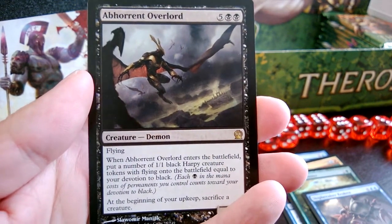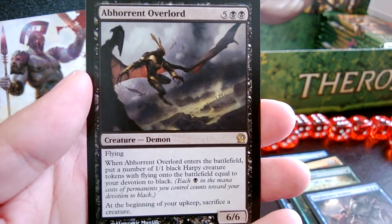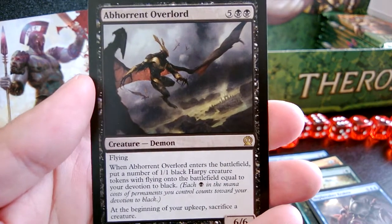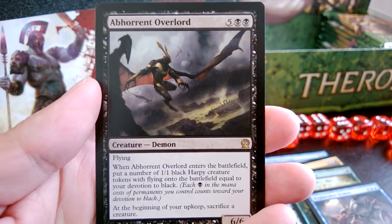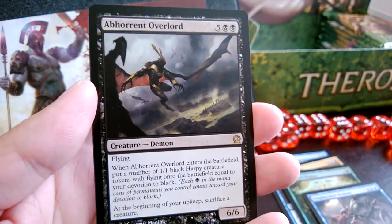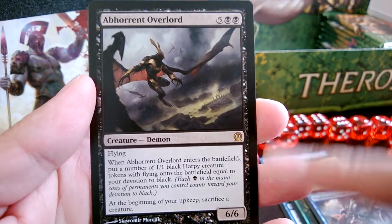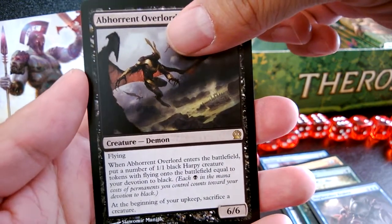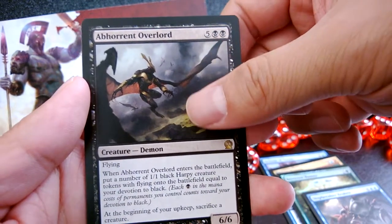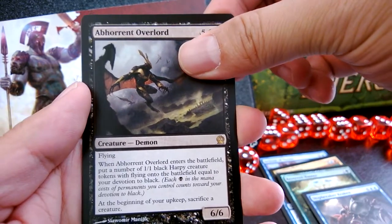Flying, and when he enters the battlefield you get 1/1 black Harpy creatures with flying equal to your devotion to black. So in pure black with a good board, this is nasty — and it's a 6/6 on its own. You do have to sacrifice a creature each upkeep, so one of the harpies will die. But he comes into play with at least two harpies because he gives two devotion by himself. I like this.